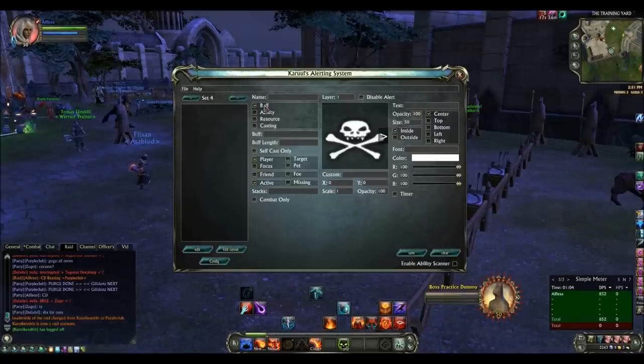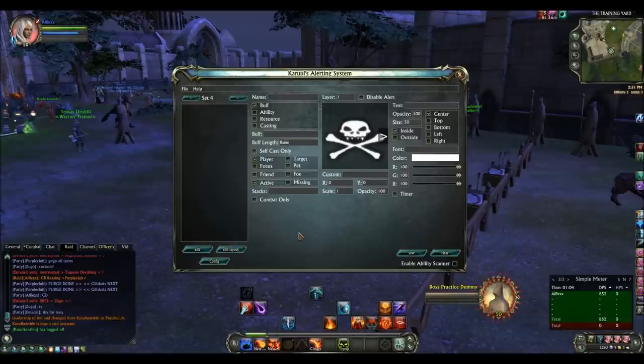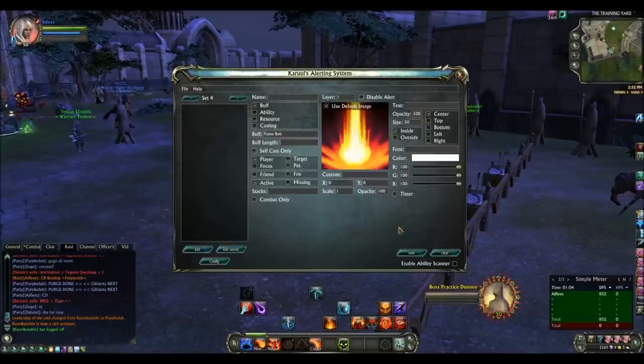So how do we set it up? Let's go for a new one. If you want to use an ability, you can start by clicking the buff. Say we wanted flame bolt — you can't type in 'flame' with a capital letter, it's case sensitive. So you have to use capital letters. And look at that, it's not even working. Flame — so it doesn't work without a capital letter. With capital letter: 'Flame' — and here we go, we've got all the different kinds of flames. So we want Flame Bolt. You don't need to put buff length in it.